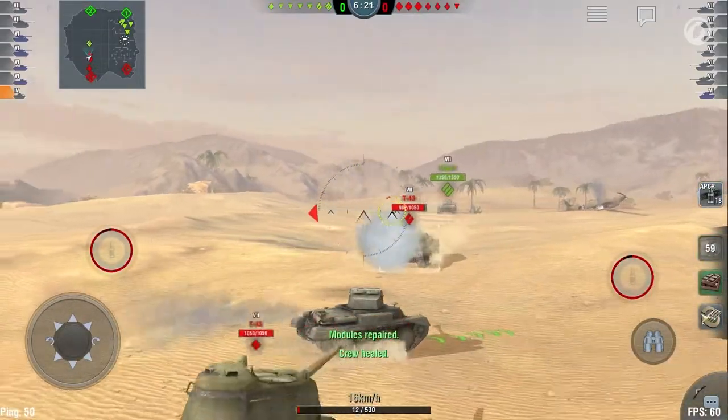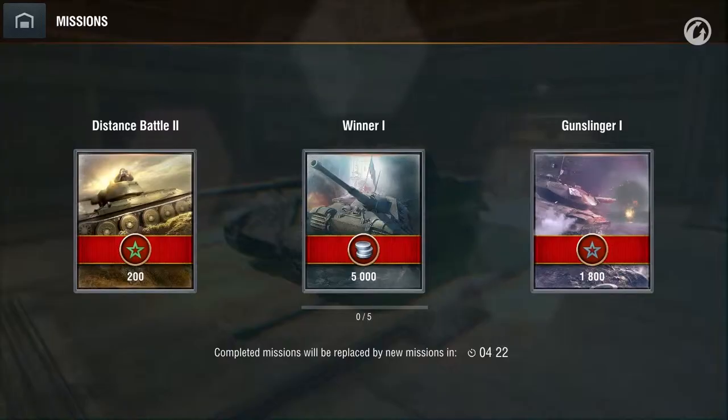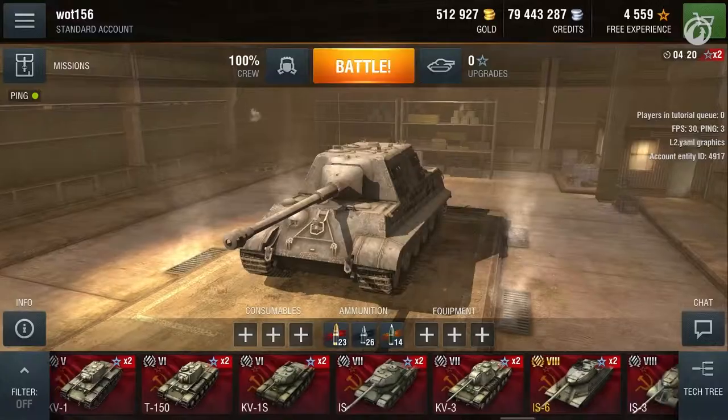How do missions work? A special tab will appear in the Garage. Three missions will be available. You can complete these missions either simultaneously or one by one, depending on their conditions and your preferences. Missions will be unique. Some will require individual skill, and some will require teamwork. Some missions must be completed during one battle, while some others can be completed gradually over several battles.